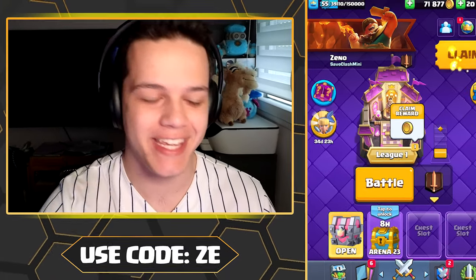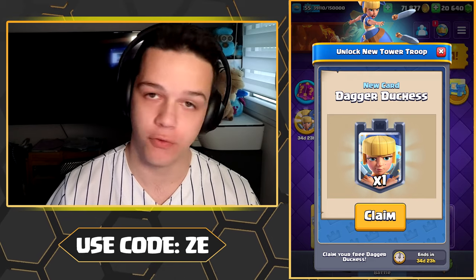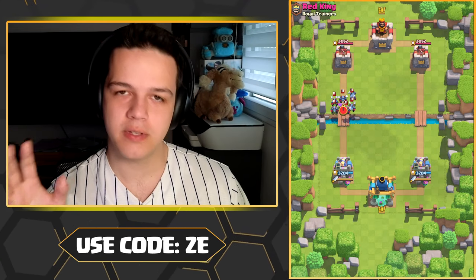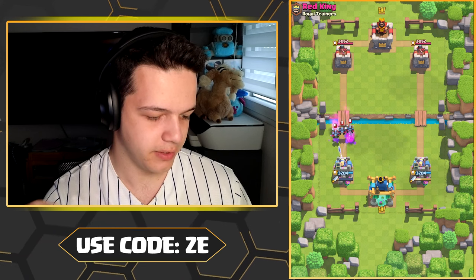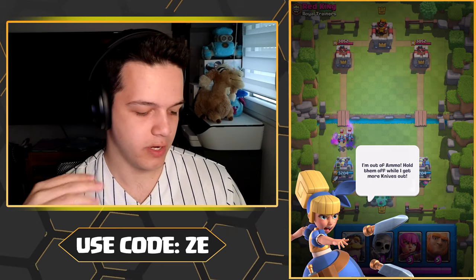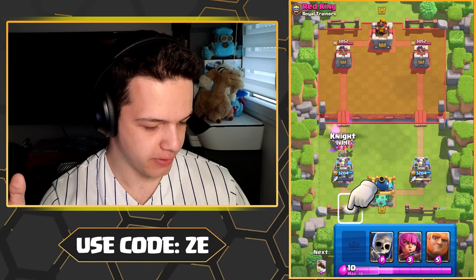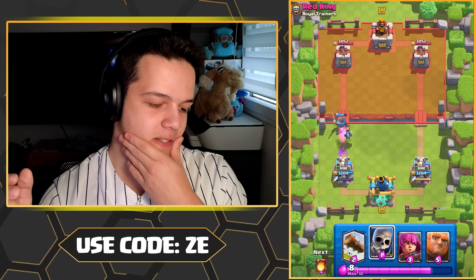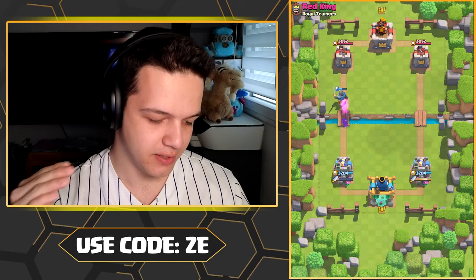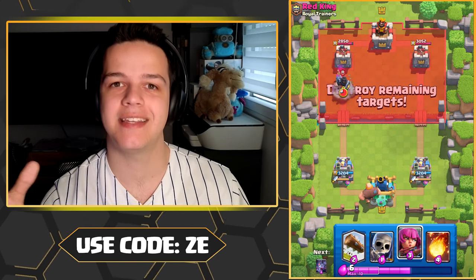The new Clash Royale season is here and we have the Dagger Duchess, the latest tower troop, for free. She's gonna be level 9, so this is going to be a series of tutorials where you figure out how the Dagger Duchess works. Right now she just threw out all her daggers, so she needs to reload. To protect her we need to place a knight in front — she has that high burst of DPS, but once it's out you basically have to defend instead of relying on your tower troop.